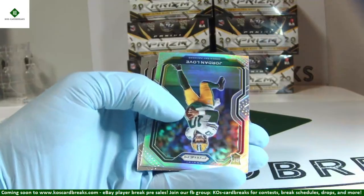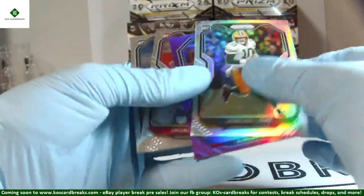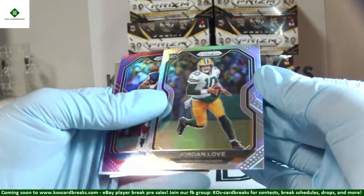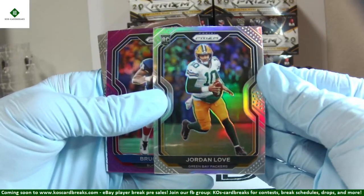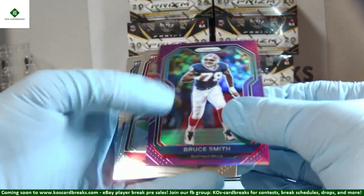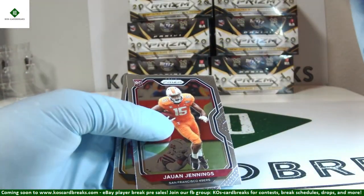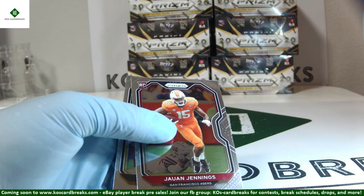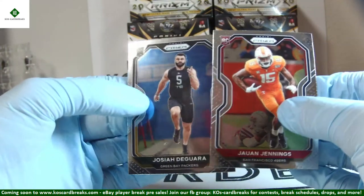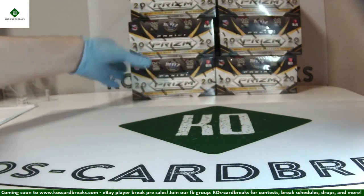Jordan Love just keeps hitting — silver this time! Silver for Love. Little off-center but pretty sharp overall. We've got a Love Camo Auto, we've got a Love silver. Bruce Smith out of 125, 19 out of 125. Juwan Jennings and Josiah DeGora rookies. This gets us to the halfway point.